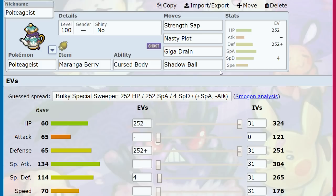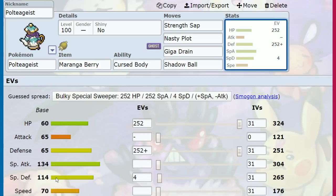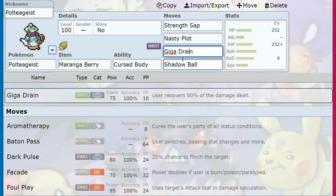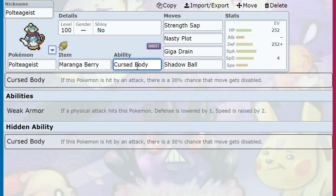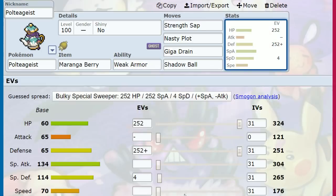Even the Tank set plays like: take the hit, Strength Sap, Nasty Plot, Strength Sap, maybe Strength Sap again depending on the damage. Run max Hit Points and Defense since we need to run it that way. I like the idea of a Mago Berry, because Poltegeist has no way of gaining Special Defense — so a plus-one Special Defense on max Hit Points with 114 base is very tanky. Hit super effectives while healing, or just throw big Shadow Balls. Cursed Body is also pretty cool — they lose their STAB option against you.